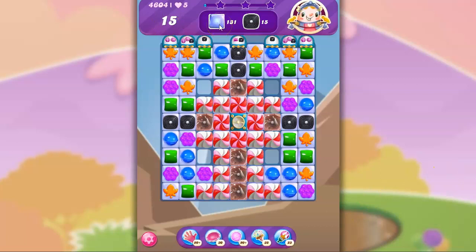15 moves to clear out 131 jelly and clear out 15 of the licorice swirls. It's listed as a hard level. We've got a lot of blockers.